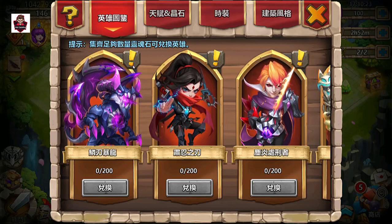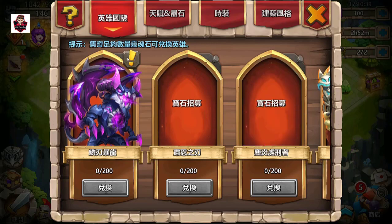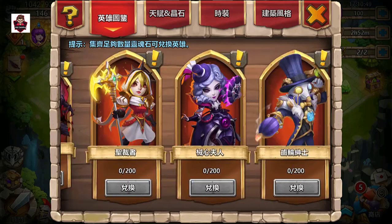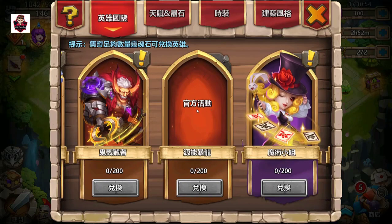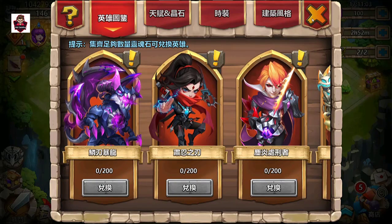The dragon is not free to play — it can't be hired with gems. This lady hero, however, can be hired with gems. So both appear similar but they are not the same. The dragon hero can only be obtained by spending a lot of real money in the game.